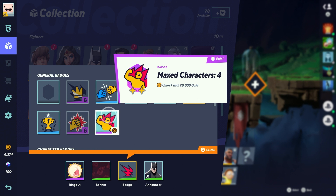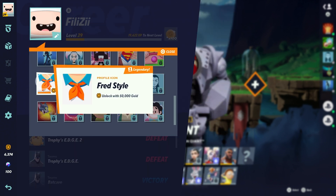The second most ridiculous one is the Fred style profile icon that costs 50,000 gold. Yes, you heard that right — 50,000. That is more than enough to purchase every single character that is right now in the game, and of course that other badge I mentioned just a while ago.